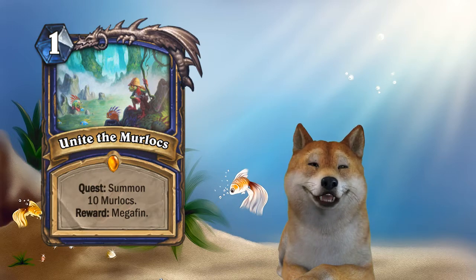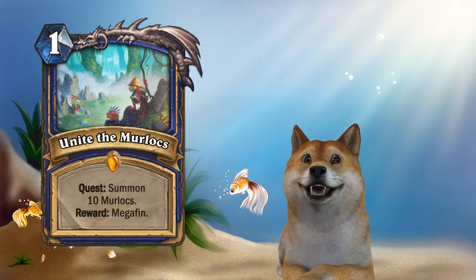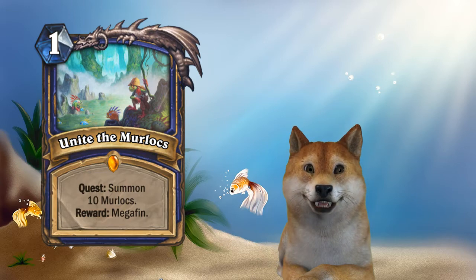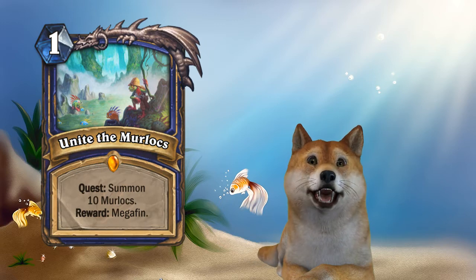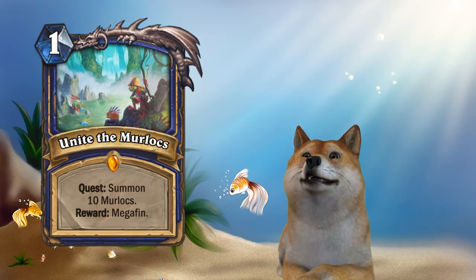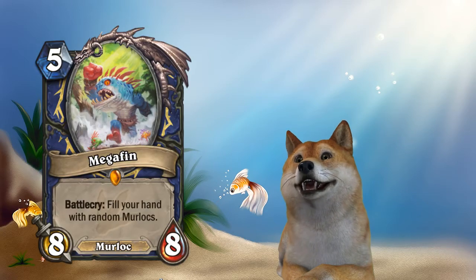As you can see here on the left, we have Unite the Murlocs, a new legendary quest for Shamans, where if you summon ten Murlocs, you are rewarded with Megafin. Just like all the other quests, you do something and you get a big card, and that card is Megafin.